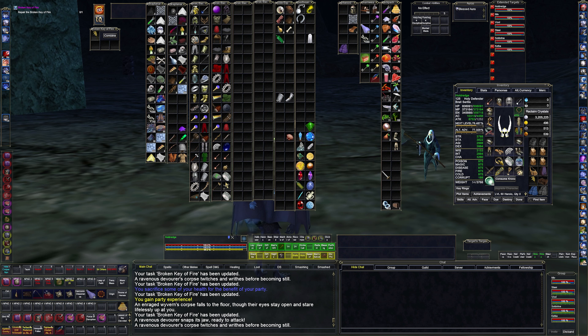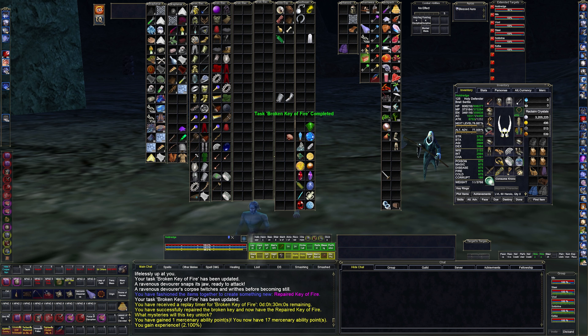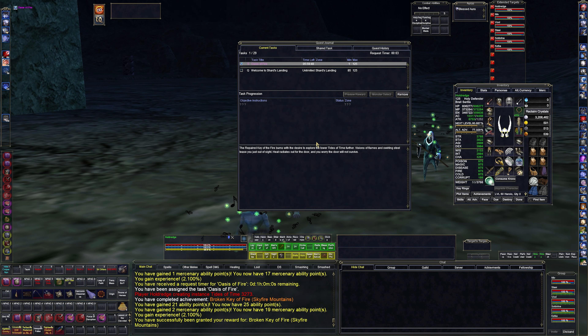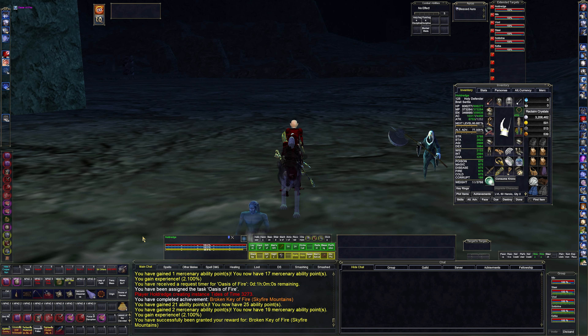Where are the key parts? There's key part one, key part two, key part three. Combine those together and now we get another red key - the Repaired Key of Fire. Go ahead and click that and we're gonna get the Oasis of Fire. So we get 1,200 platinum, 21 AA tokens, two percent experience, and the Oasis of Fire. We're going to go on our campfire.